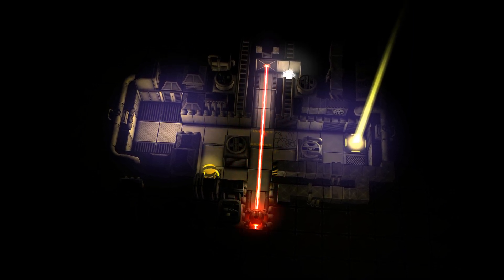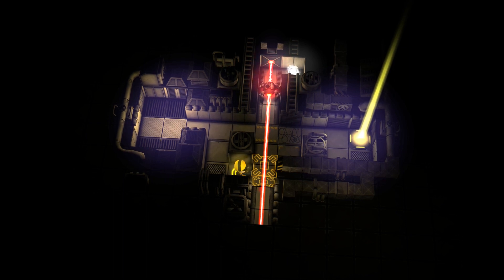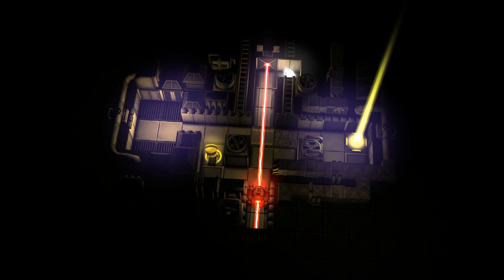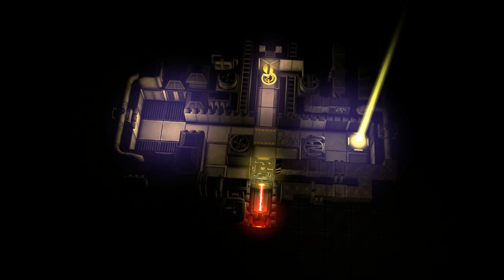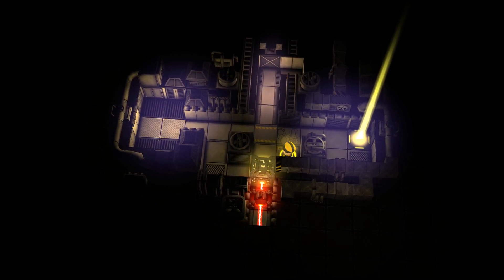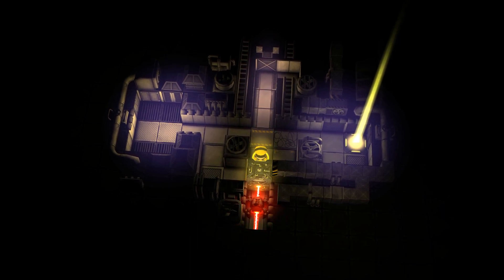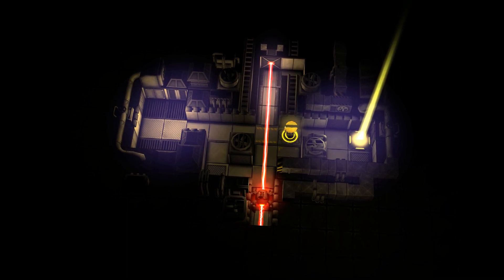Let's go over here, go up and get this little light. I'm going to need to get my puzzle block back, so I need to pull it. Oops. Now take my block and get out of here. That wasn't too bad. Continue.